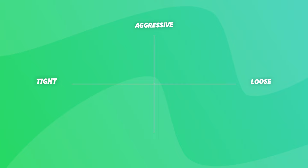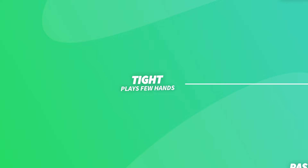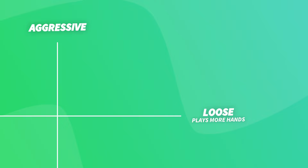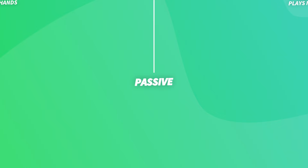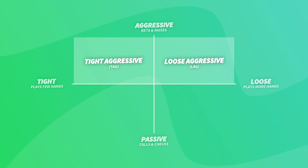Tight vs Loose and Aggressive vs Passive. Tight players only choose to play very few of the hands they are dealt. They are in no hurry and don't mind waiting for a premium hand. Loose players, on the other hand, will play a wide range of starting hands. Aggressive players have a higher risk tolerance — they prefer raising instead of calling and are not afraid to get involved in a big pot. Passive players stay away from confrontations and prefer checking and calling. This creates 4 categories of players, and those are what we refer to when we talk about poker playing styles.